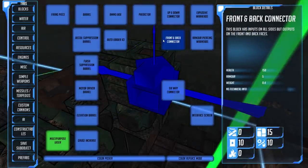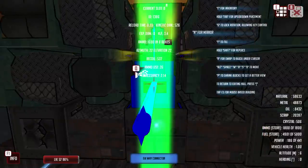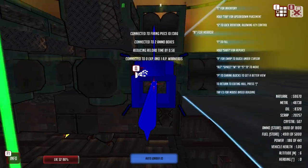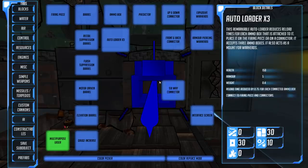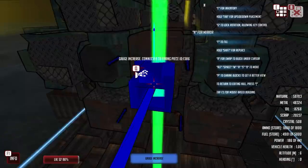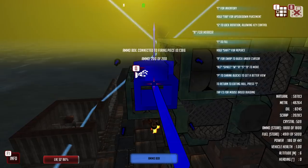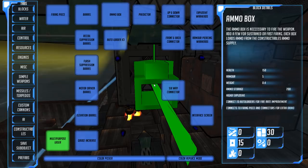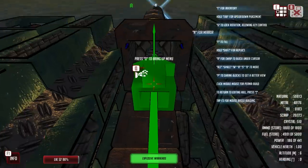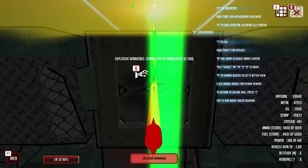There should be a six-way connector — that's what we want. Let's set the mirror point. We want auto-loaders — one there and one there. We want a gauge increase on the bottom, in fact two at the back here. So this is now a much more powerful weapon. We want regular ammo boxes on the outside, there and there. We want armor-piercing underneath, there and there. And finally, we want explosive warheads in the middle. So this now has a fair bit more oomph to it.